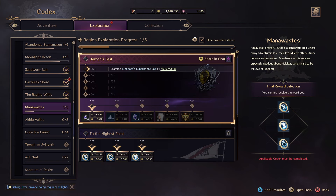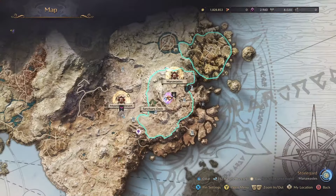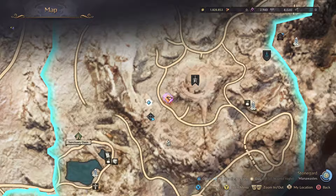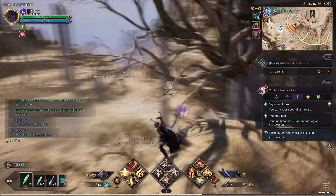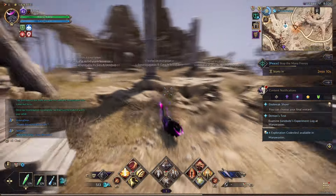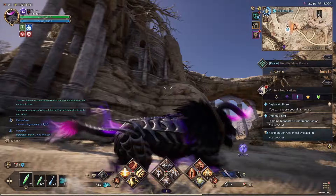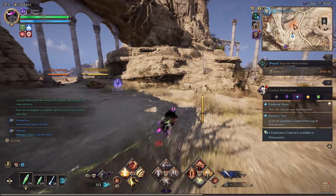Hello star children, we're gonna do Demon Test Exploration Codex. If this video helps you please like it, leave a silly comment for the algorithm and don't subscribe to me. This is where I am on the map — you need to go right here. It's kind of complicated but I figured this is a good place to start near that big circle area, so we're gonna head this way and climb up over here.